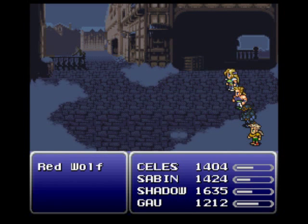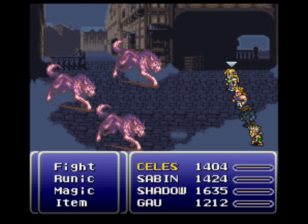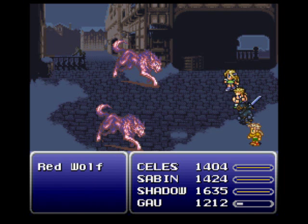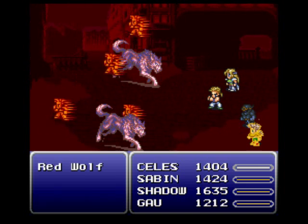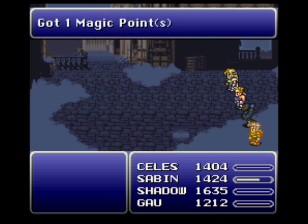We have our first battle against some red wolves. These guys are weak against fire, so I'm gonna have Gao use the Templar, Shadow you fight, Celeste you do the same, and Sabin — let's do a Fire Dance. I think I inputted that correctly. Yep, I did — it's been a little while since I had to do the Fire Dance properly. Those guys aren't anything to sneeze at, but not really worth our time. Gao gained a level.